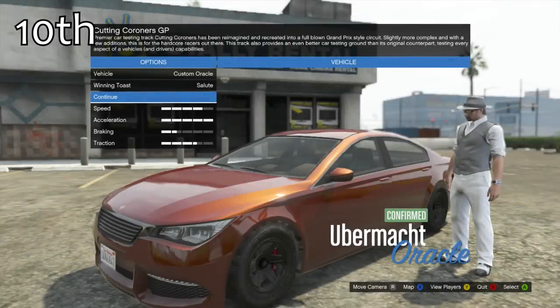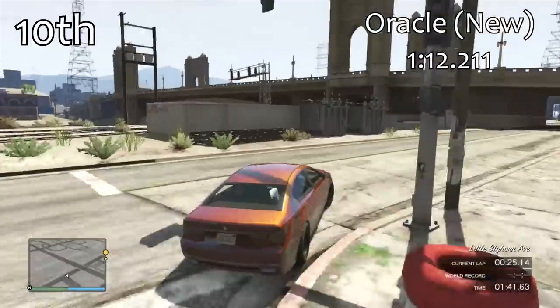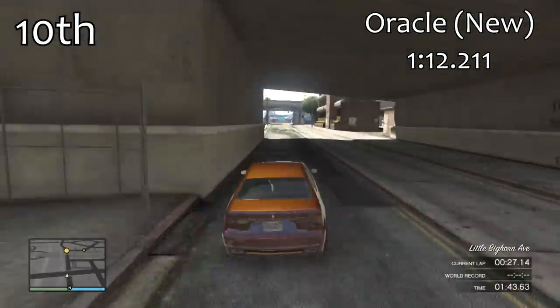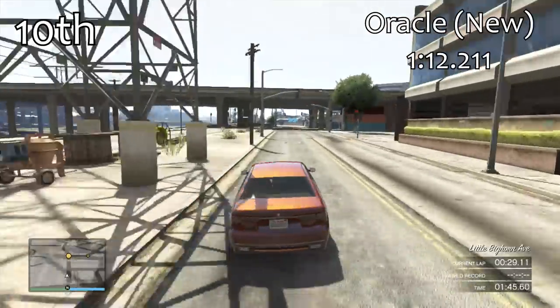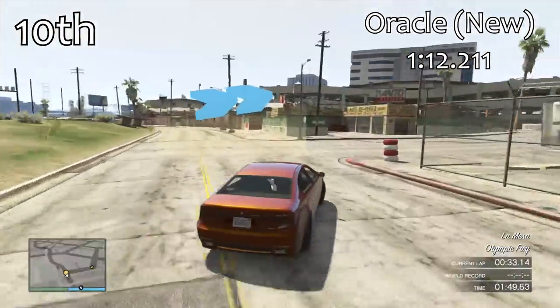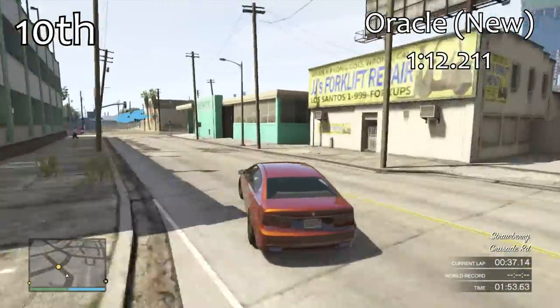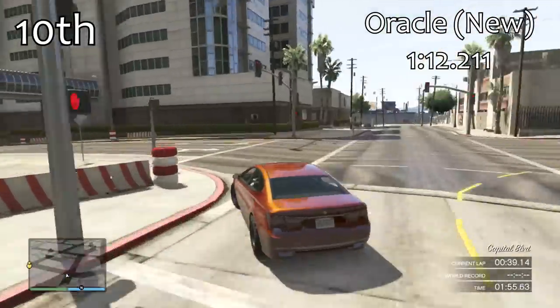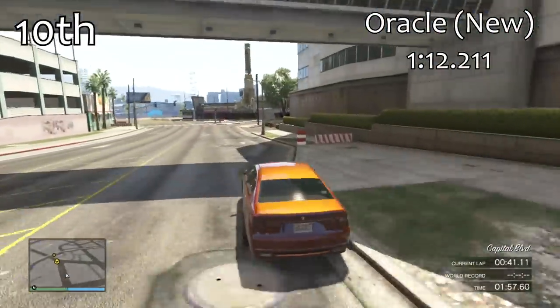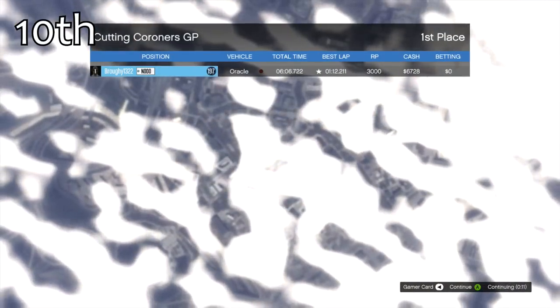Just ahead of it in 10th place is the newer version of the Oracle, so both Oracles are at the back of the pack for this class. The newer version is 1.3 seconds quicker than the older version, which is a reasonably large difference. They feel reasonably similar in the corners but the newer version has a little bit more power. Overall though, these lap times aren't that great — it's just another bog standard car and certainly not going to help you much in races.